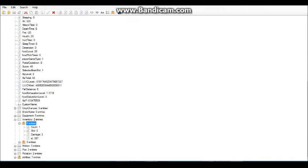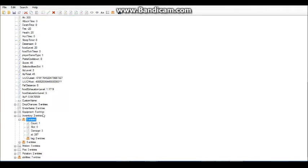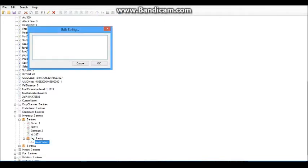Click Compound, then click on the Entries part, click the Compound, and add a Tag. Click on Tag, do String, and name it SkullOwner. Then click on SkullOwner and type in the person's name you want it to look like. I'm making it look like my sister's — PeanutBomb3.